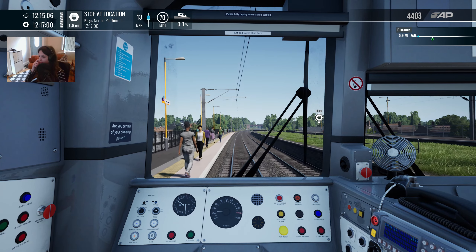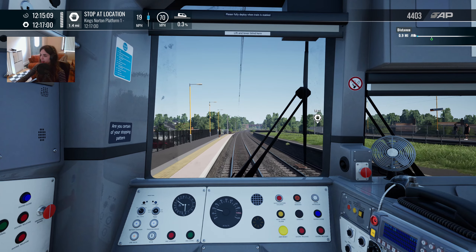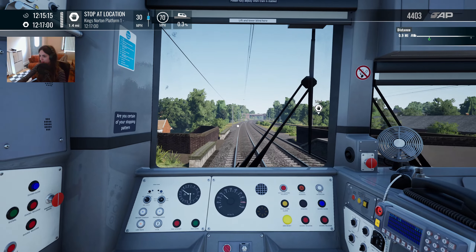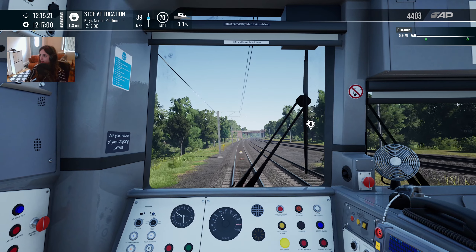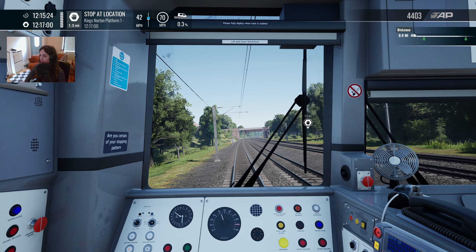There's announcements at the stations. Unfortunately, I don't think Train Effects appears to be simulated, because the screen is just showing nothing. Normally you'd use that to set up the announcements and stuff. I don't think it's simulated in this game, which is a bit of a shame.